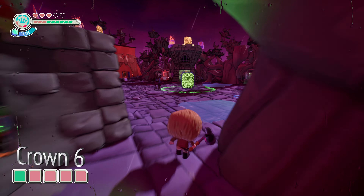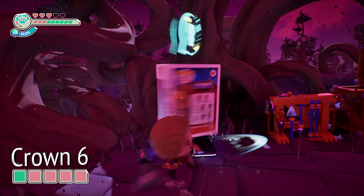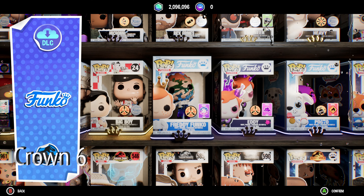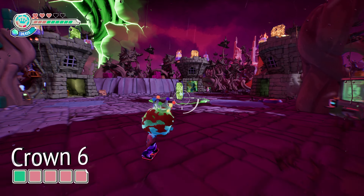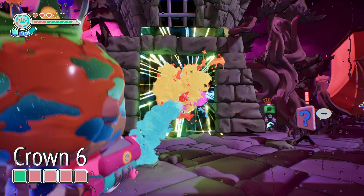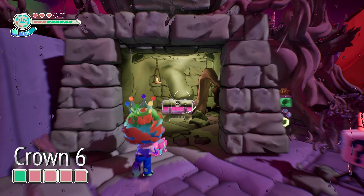Next up is silver crown number six, which is also going to be pretty easy, assuming you've unlocked Freddy Funko. We're going to head over here and switch over to Freddy Funko. If you don't have him unlocked, you're going to have to play through the 35 main levels of the game and get 35 gold crowns. Once we do that, we can use his rainbow gun to destroy this green rainbow-looking door, and behind it is going to be a silver chest — open it up and grab silver crown number six.